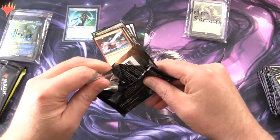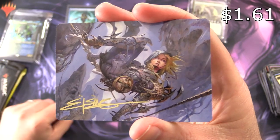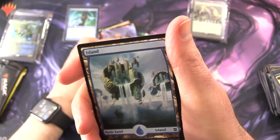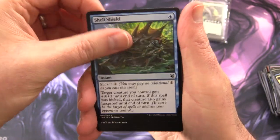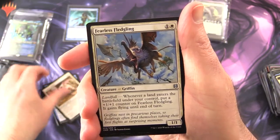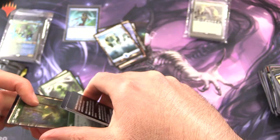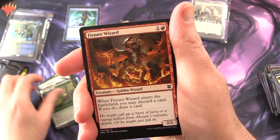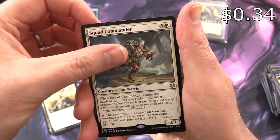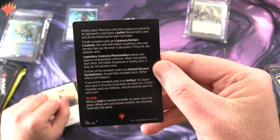Zendikar Rising Set Booster time. Looks like we've got one of those little mini game things at the back there. Oh — a Signed Art Card, nice to see them as always. Black Bloom Rogue. Full Art Island, we'll throw that in. Shell Shield, Dauntless Unity, Risen Riptide, Canyon Jerboa — quite possibly the cutest card in Magic — along with Fearless Fledgling back to back. Roiling Regrowth with Tangled Florahedron on the other side. Fisher Wizard — Creature Goblin Wizard, good to see some goblins in the action. Shepard of Heroes. Rare is Squad Commander. Foil: Practice Tactics. And Magic mini game: Base Race.